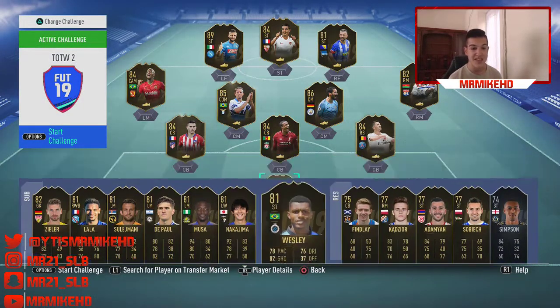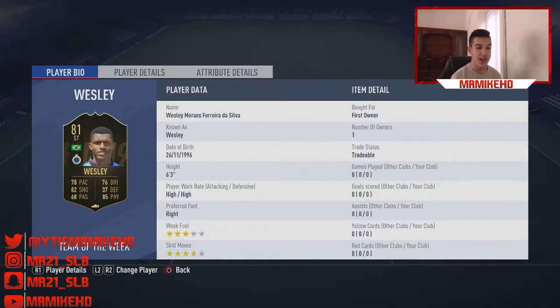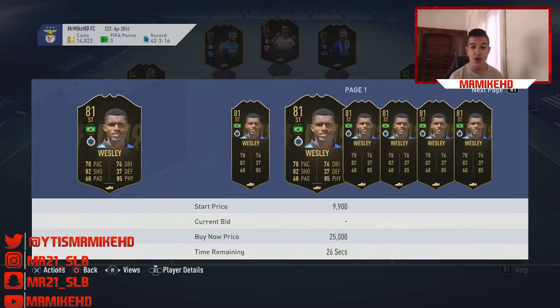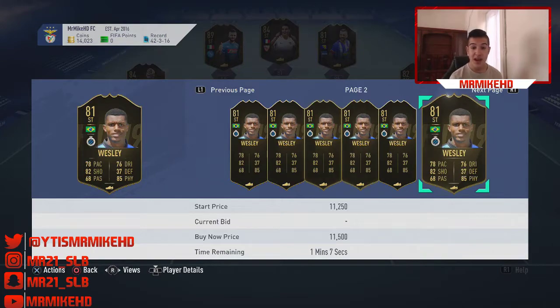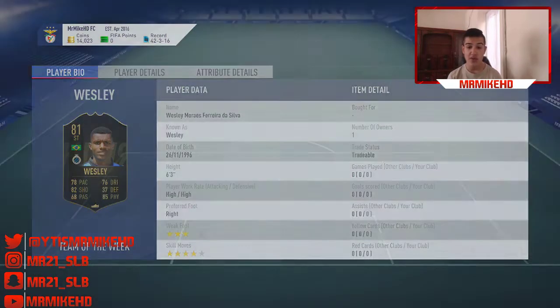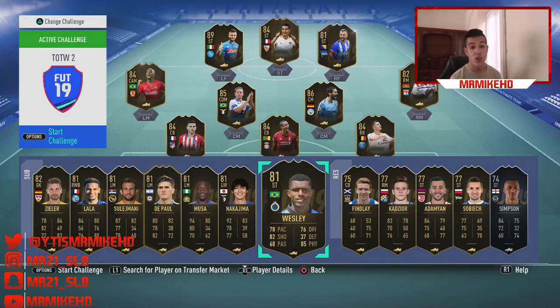Let's get into the gold players now — the decent ones. We've got Manlight Wesley from the Belgian league, 81 rated. 78 pace, 76 dribbling, 82 shooting, 85 physical. 4-star skill moves, 3-star weak foot. Decent looking card, Brazilian as well. He's going for around 10k — I can see this card being around 22-23k coins, so this is one you guys should invest in. I can see it being 20-25k coins in 3-4 weeks time.